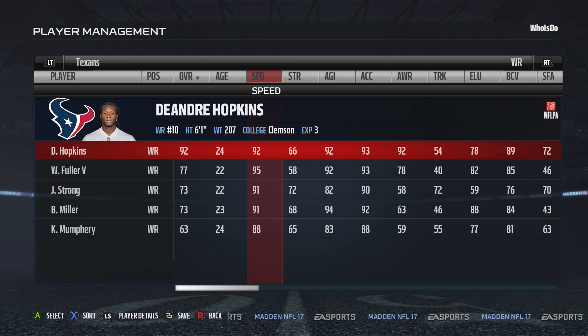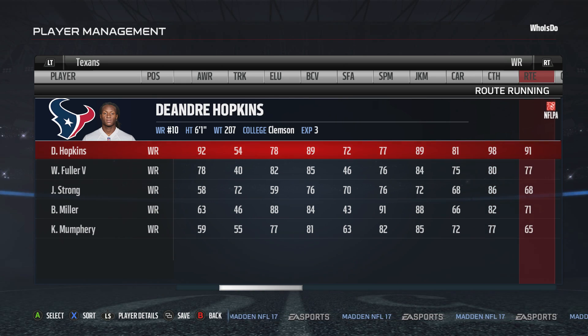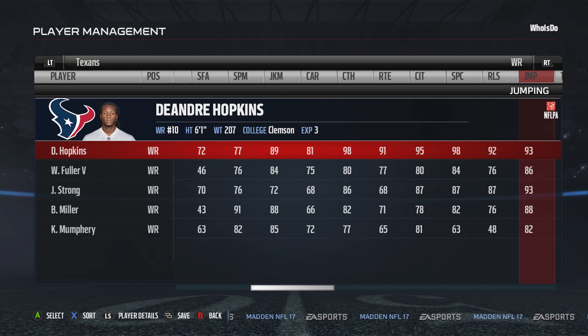But DeAndre Hopkins — this is the dude that will be the key to your success. 92 speed, 98 catch. He catches everything that you throw at him; he is literally a magnet. Everything else is pretty much in the 90s. 98 spectacular catch will be a dominant asset, especially on those aggressive catches deep into the red zone.